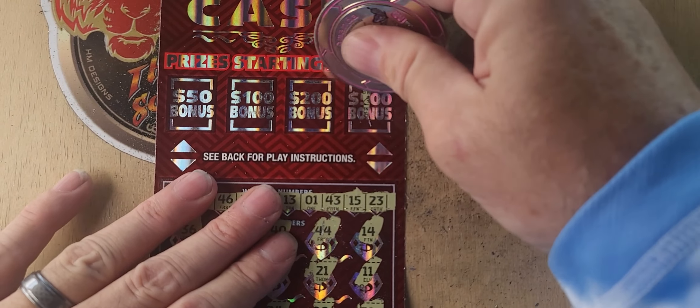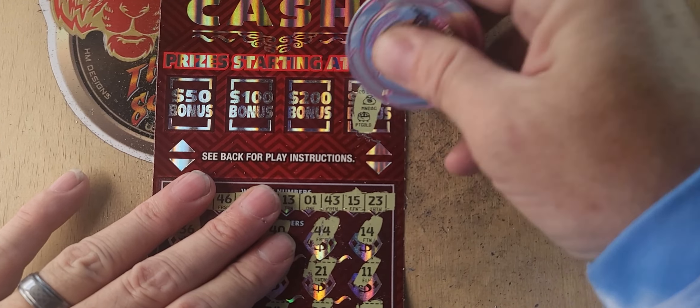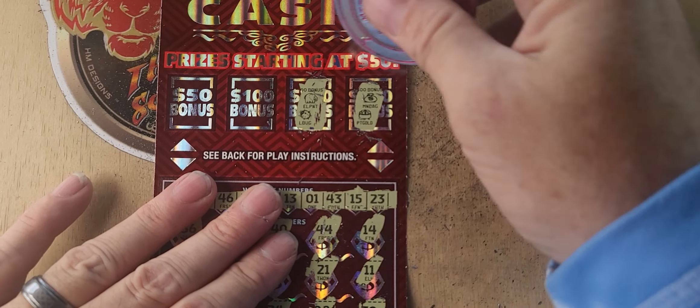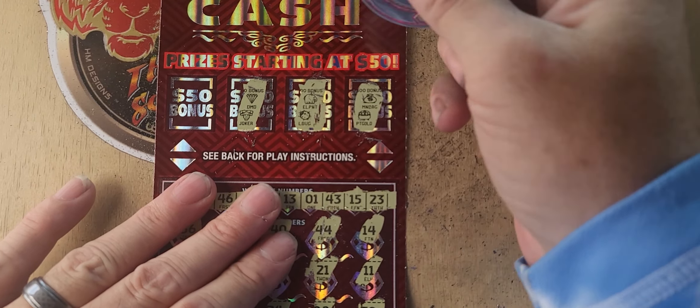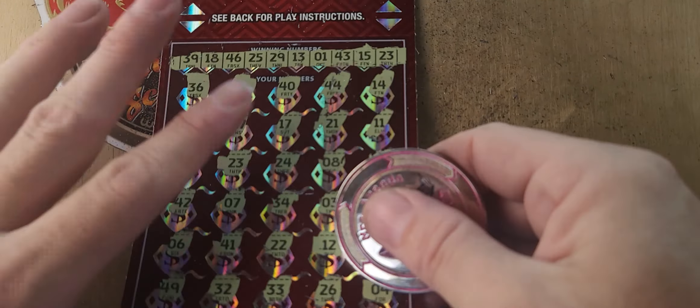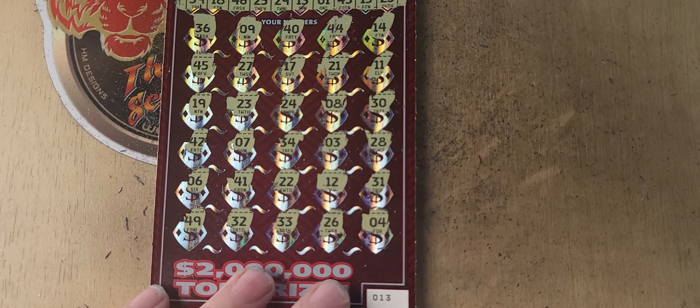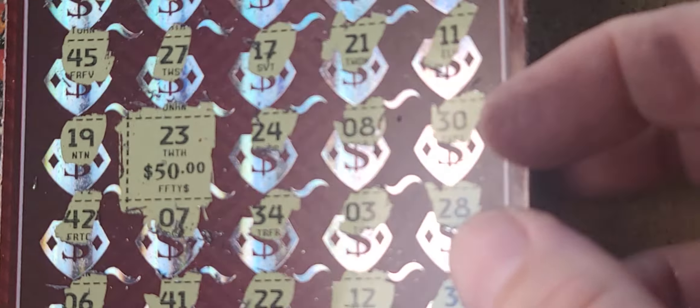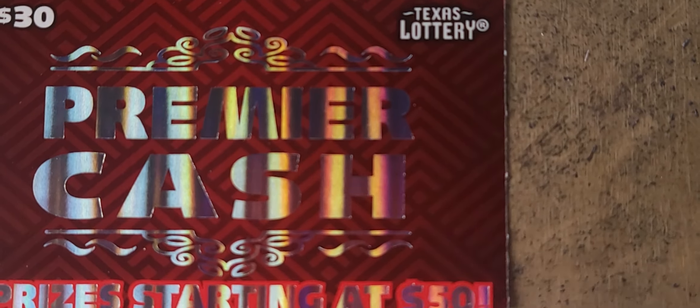The bonus shows: 500 — money bag and a pot of gold. 200 — an elephant and a ladybug. 100 — a diamond and a joker. 50 — a clover and a wishbone. Alright, what is under that? It's 23! A little zeros — and it is the 50 dollar win! We got 20 profit on this one, awesome!